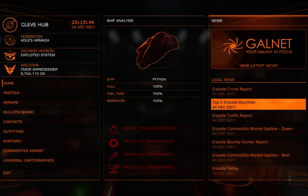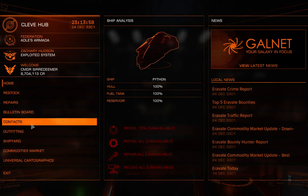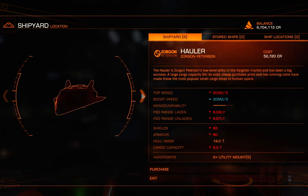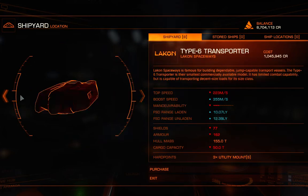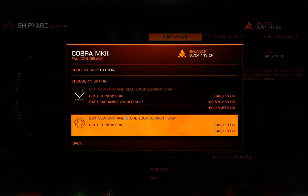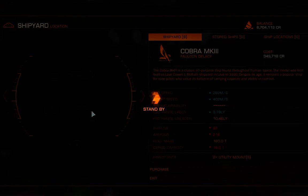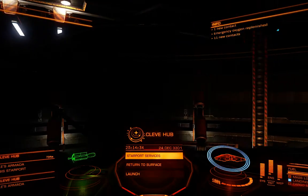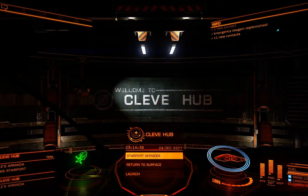Hey guys, it's SirRedeemer and today I am bringing you a tutorial on getting your first ship and outfitting it and exactly what all of that entails. To start us off, I'm going to grab a new ship. I'm going to go ahead and go with the Cobra Mark III. We'll just buy it out. And so what I'm going to do is explain what everything does and what an optimal configuration is for what you want to do.